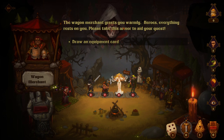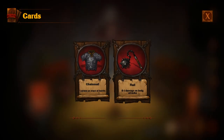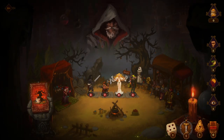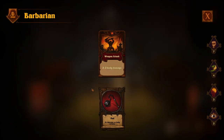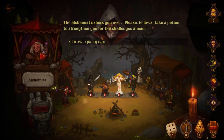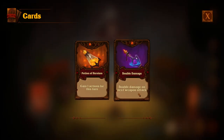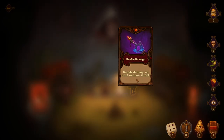Wagon merchant — the wagon merchant greets you warmly. 'Heroes, everything rests on you. Please take this armor to aid your quest.' Chainmail — zero to one damage on body attacks. So, do we want attack or defense? I feel like we want attack, so let's equip this on this dude. I can tell that increases the attack, maybe. Alchemist — the alchemist ushers you over. 'Please, fellows, take a potion to strengthen you for the challenges ahead.' Party card — gain one action for this turn, or double damage on next weapon attack. Let's do double damage.